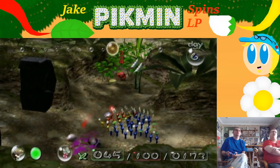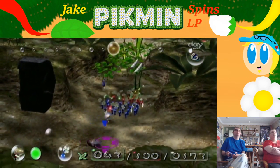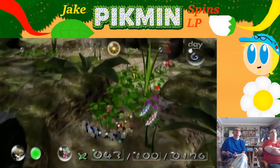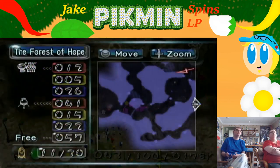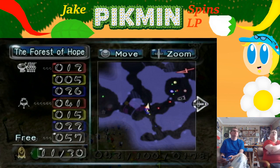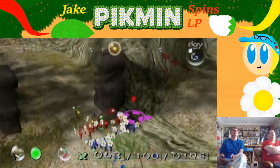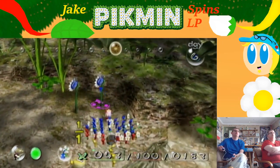You still got a few yellows — I can take that yellow pellet. Blue can take that. I should look at my numbers. We got 41 reds in the onion, 15 — oh, there's some that died where the armored cannon beetle is. When they die they go back to the thing. I don't know if I'm going to worry about it. I haven't been giving a lot of love to yellow.